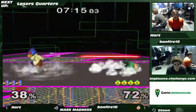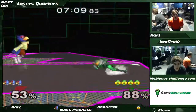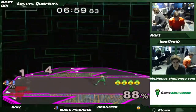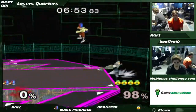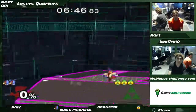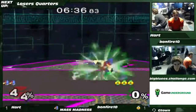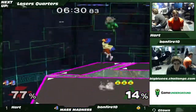Down smash. Dash attack, forward tilt, down tilt — oh my goodness. That tipper up-smash off the fourth tilt was pretty good. Bonfire makes it back but gets back-aired for a tri-and-gap attack. And yeah, a sour-spot back-air into down tilt — well, that works too.